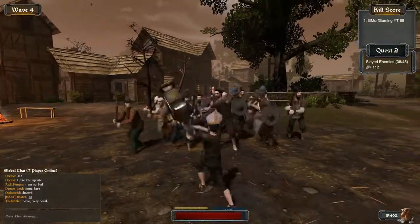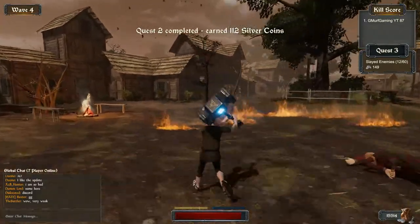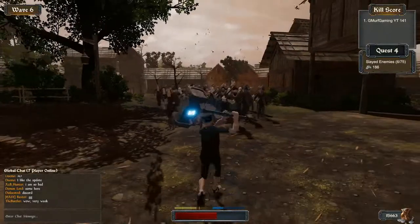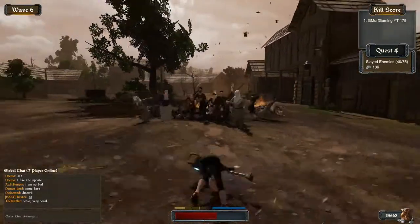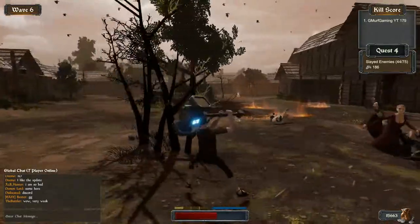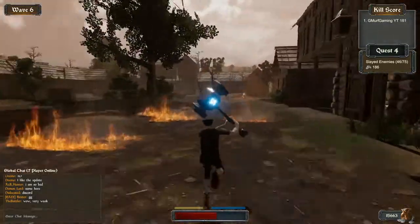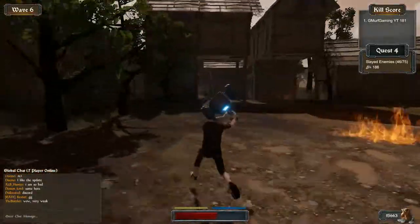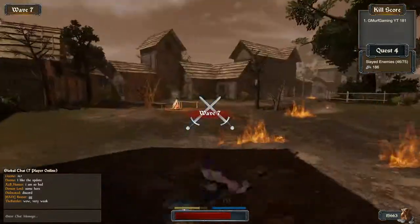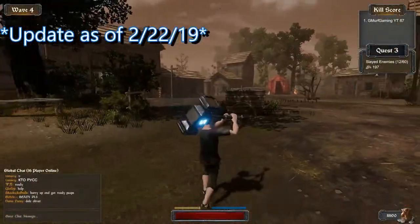To use the power attack just right-click — boom, gets almost all of them. You can see every time I hit I do a roll back; that's to help avoid damage because the hammer is so slow. Sometimes you get hit after you've already done an attack if there's another person behind the one that dies.